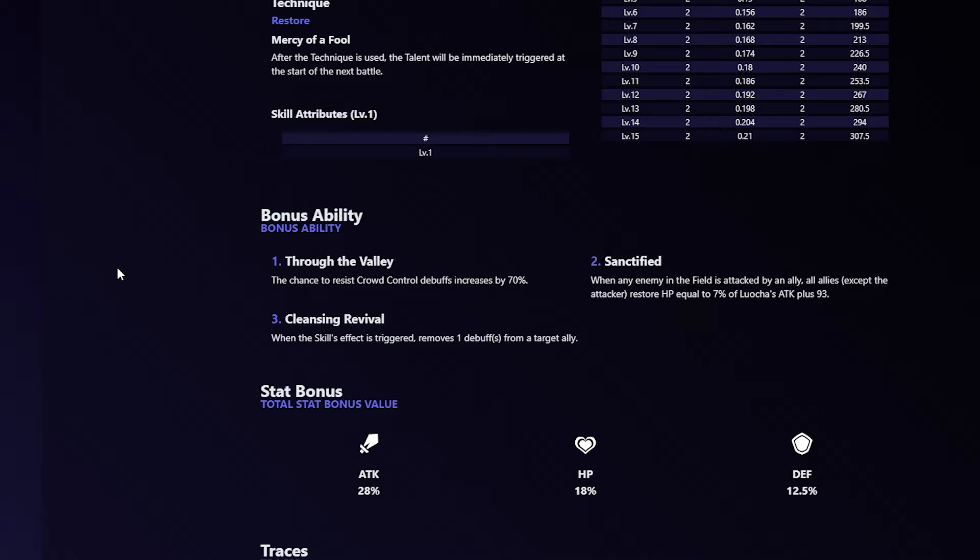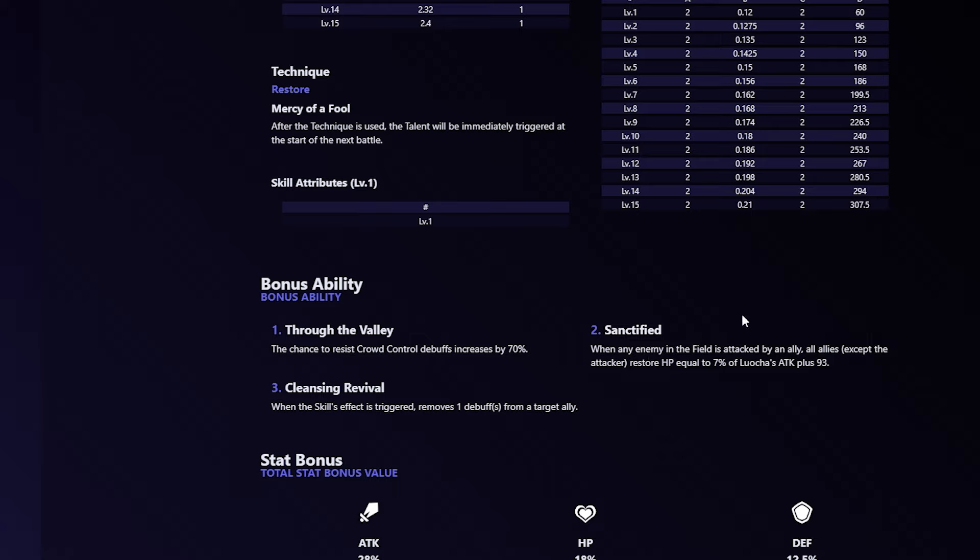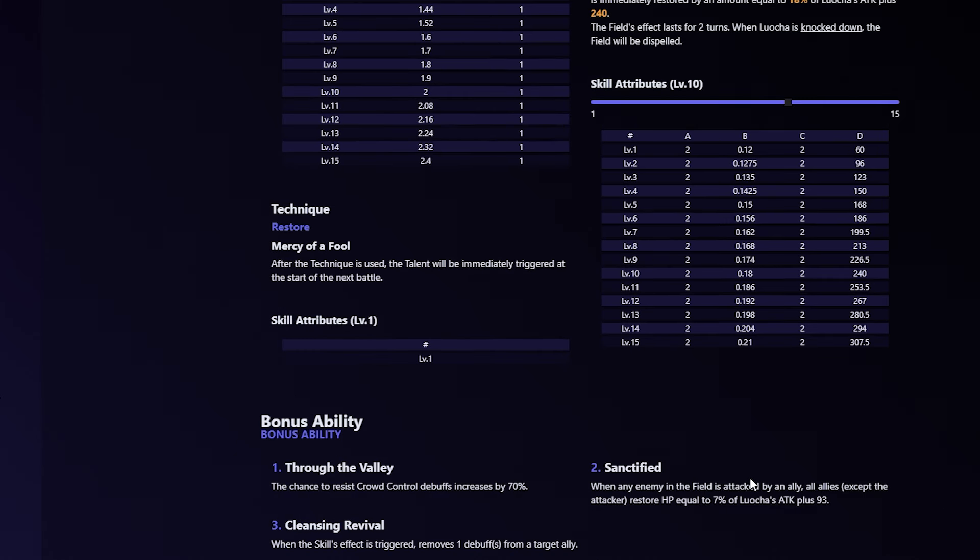His first bonus ability: the chance to resist crowd control debuffs increases by 70%. Second bonus ability: when any ally in the field is attacked by an ally, all allies except the attacker restore HP equal to 7% of Luolcha's attack plus 93. So the attacker still gets HP restored, but your entire team now gets a smaller version of that healing. With the field down, Luolcha is indeed an AoE healer. This is why he has some of the highest healing output in the game — the field makes it so everyone can be healed while attacking, which is very good.